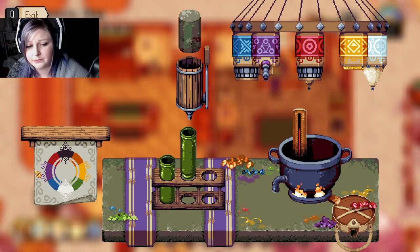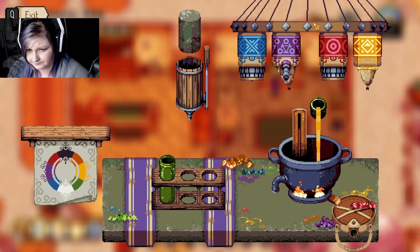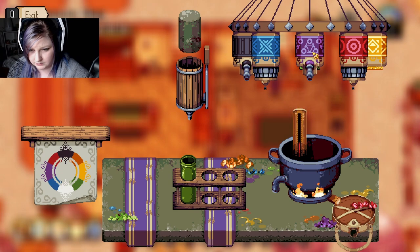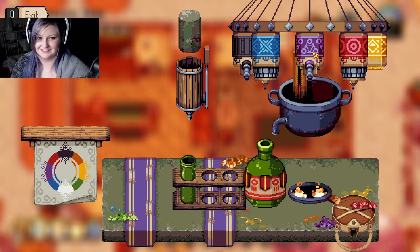That was yellow, so we're going to go over to purple and squish squish. One more. And that's it — it's that easy.